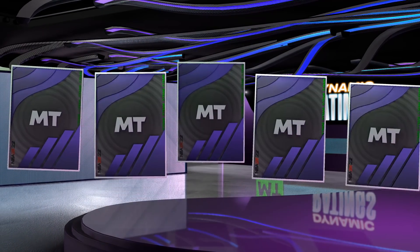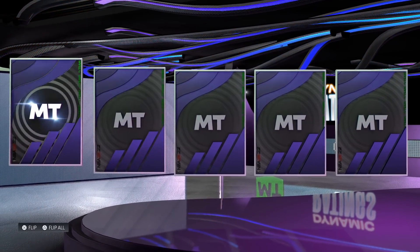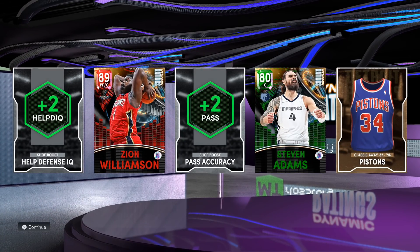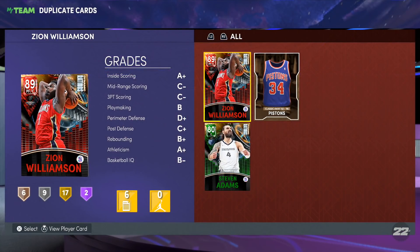Next up, we got the dynamic rating league pack. Let's shake it — oh, it's gonna be a ruby. Oh, we got two players right here! It's gonna be the meatball — Zion. Yo, when is he coming back? We also got Steven Adams. These players I already have, so I'm just gonna quick sell them and get rid of them.